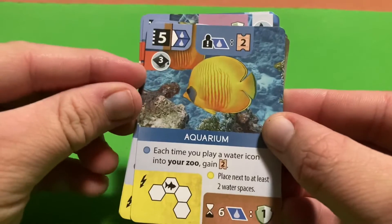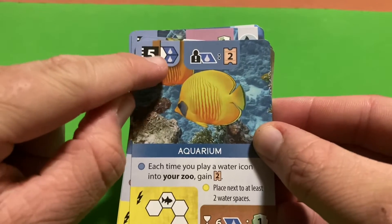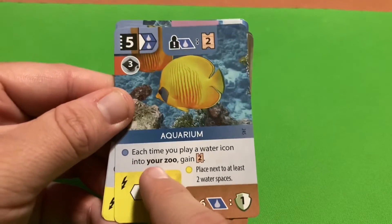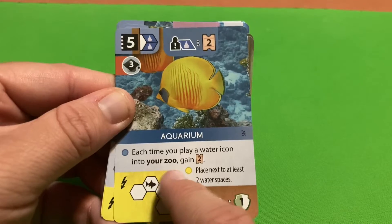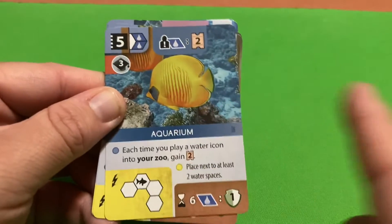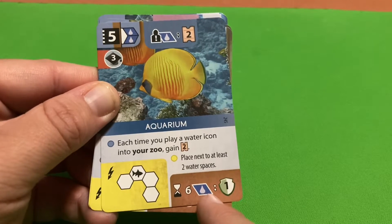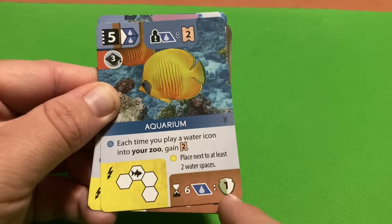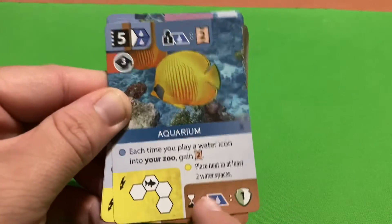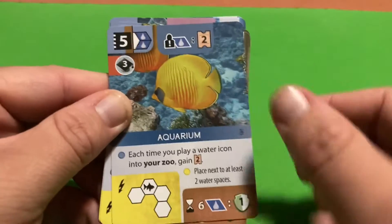The Aquarium requires three reputation and its tile must be adjacent to at least two water spaces. Each time you play a water icon into your zoo you gain two appeal. At end of game, six water icons earns one conservation point - and since the Aquarium already provides two water icons, you only need four more.